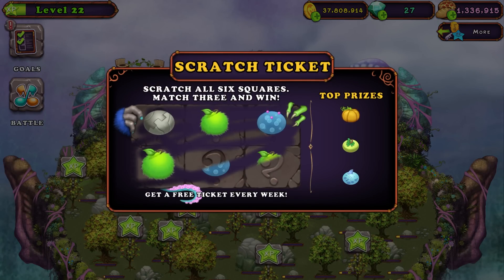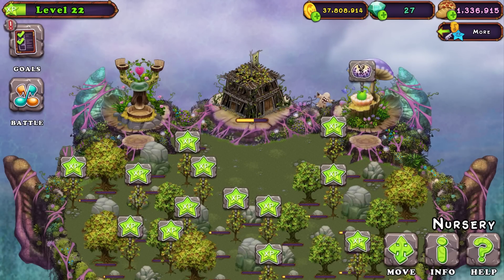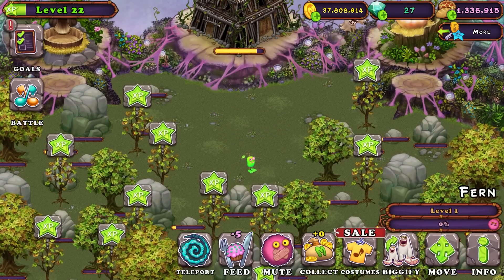Let's do a scratch ticket. See if we can get... A Furcorn. That's actually really good, actually. Because I would have had to get the breeding structure and make a two-element monster, but now I can just go straight to three elements and start this ant rat farm super quick. Wow. Furcorn. It's funny that our first monster is not a one-element.